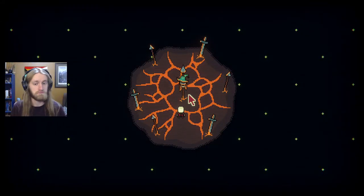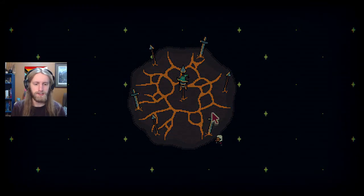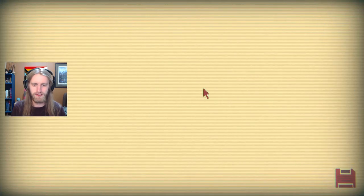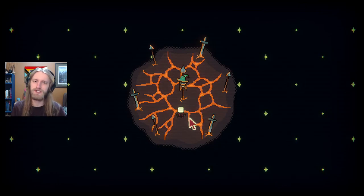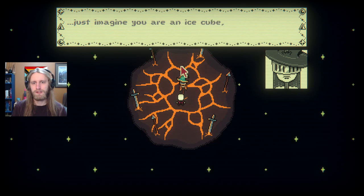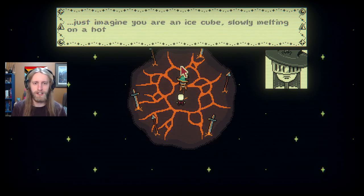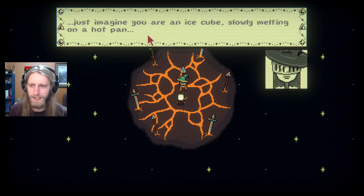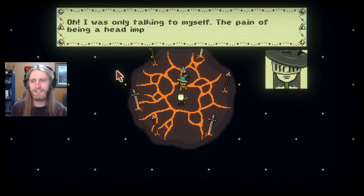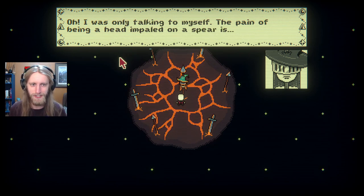Hello, friend. Wait — that makes sense. You don't self-lock here, you can just leave. Cool. Just imagine you are an ice cube, slowly melting on a hot pan. I was only talking to myself. The pain of being a head impaled on a spear is...